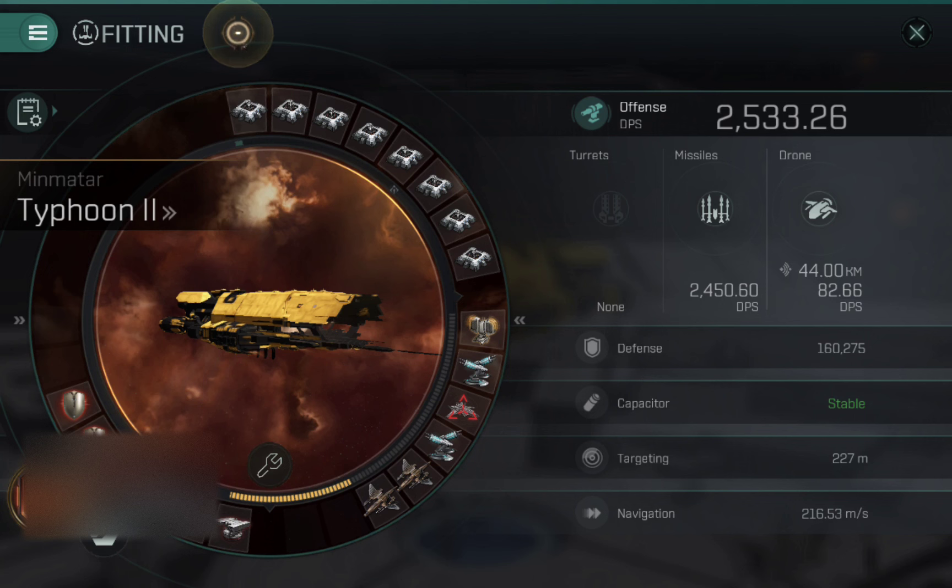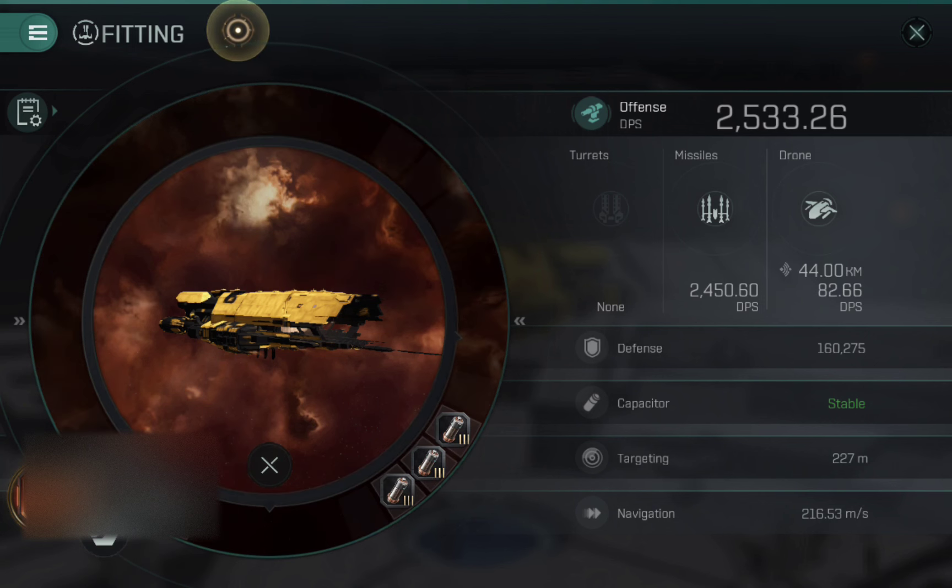The nano core is one of the differences between this account and my other two, which both have a more tanky core — I think it's called Dark Halo — with a lot more shield and less DPS. So my other two Typhoons tend to be a bit more tanky with less DPS.